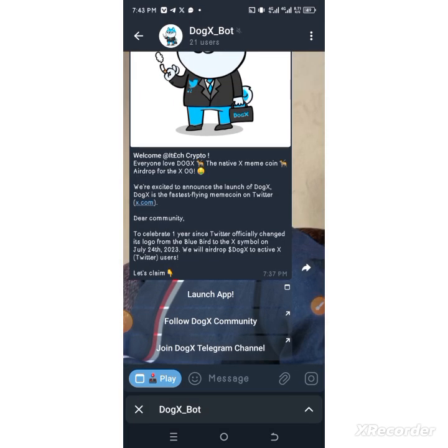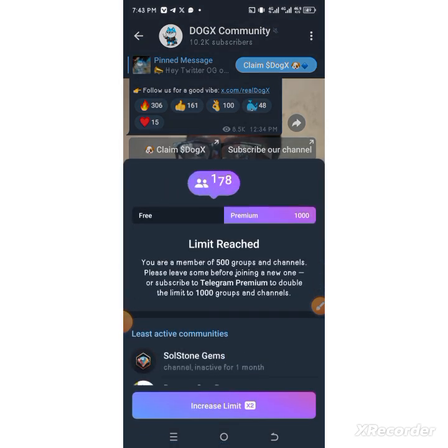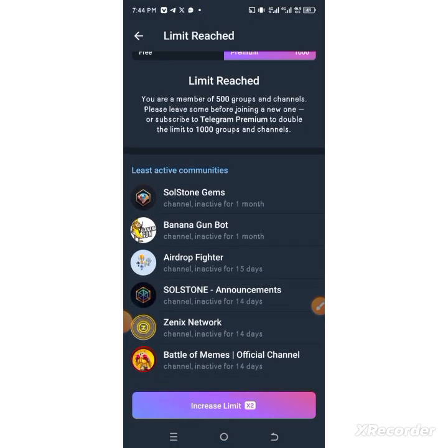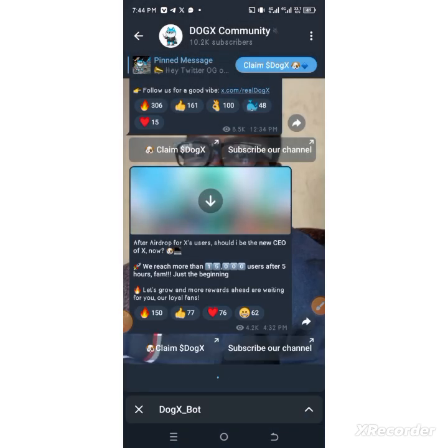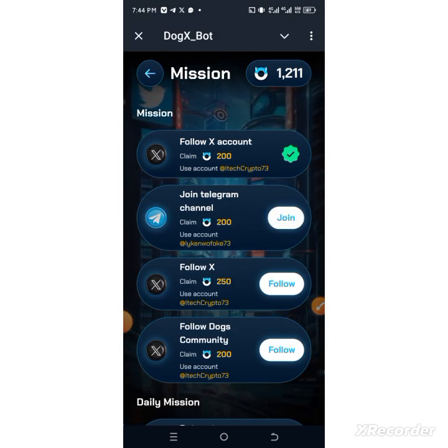You'll be joining Telegram now. My Telegram has reached the maximum number of groups I can join, so let me leave one group and then join this one. Click on 'Check' and I'll receive my reward. These are the ways you can follow up and complete the available tasks.